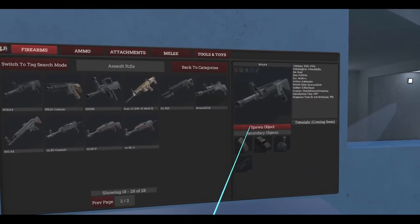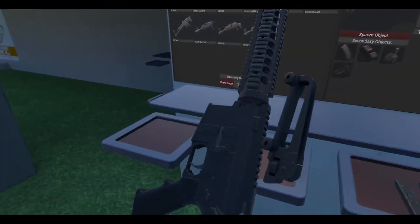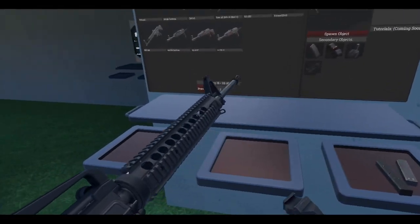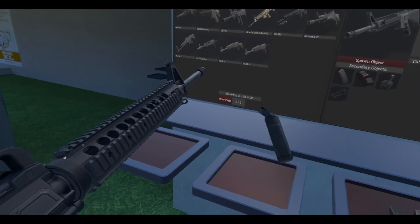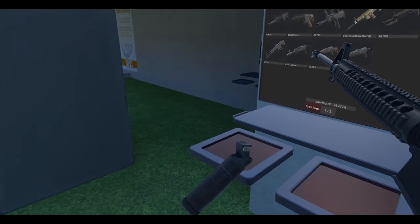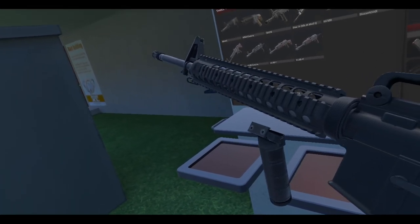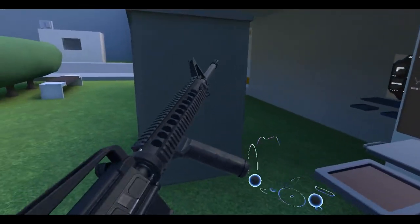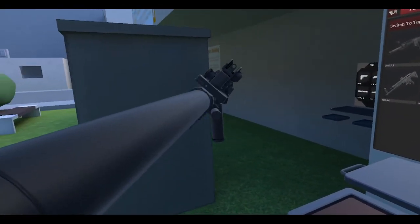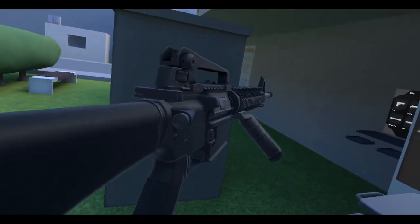Let's go with the M16A4. Let's grab ourselves a sight just because. So the angled foregrip — if you're right-handed it should automatically orient the right way. Since I'm left-handed it's going to go on this side. Pretty cool, I guess. I'm not really too much into foregrips but hey, for those people who like angled foregrips — there you go.